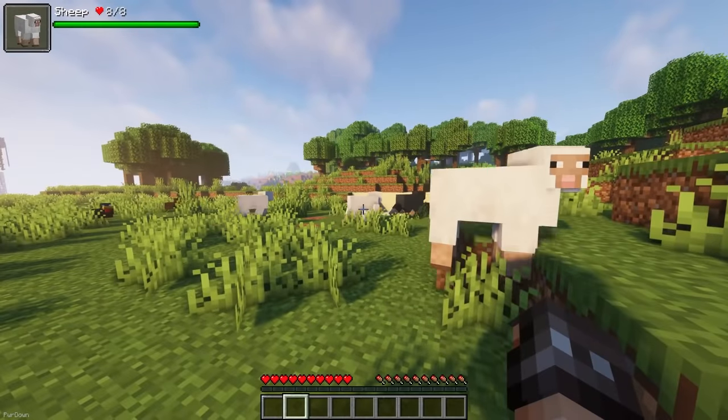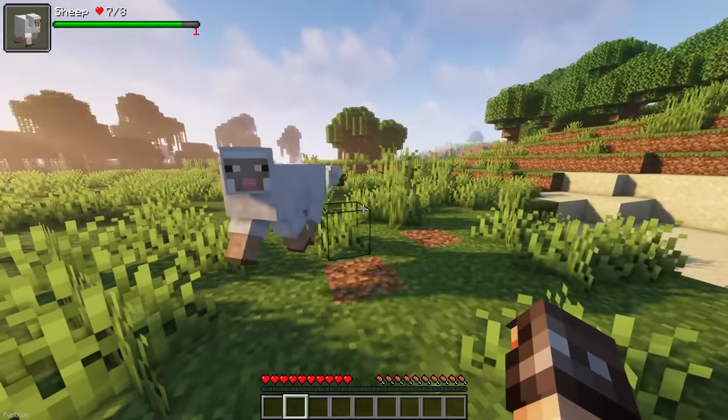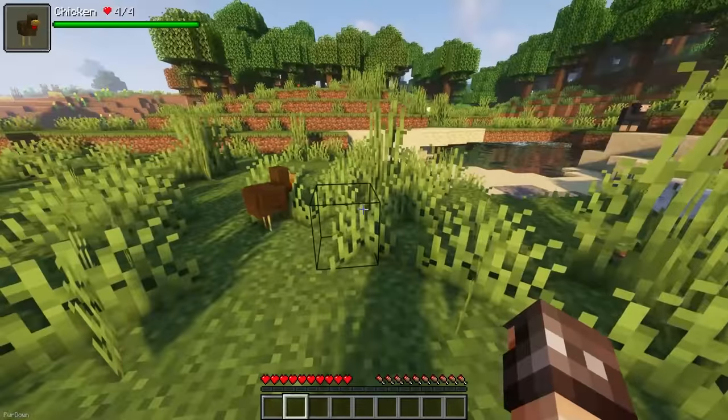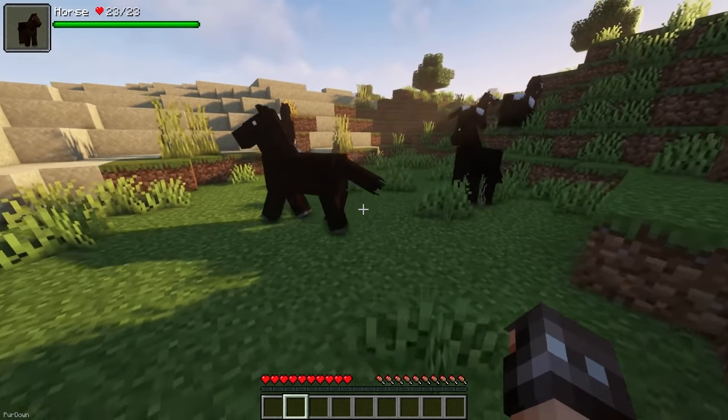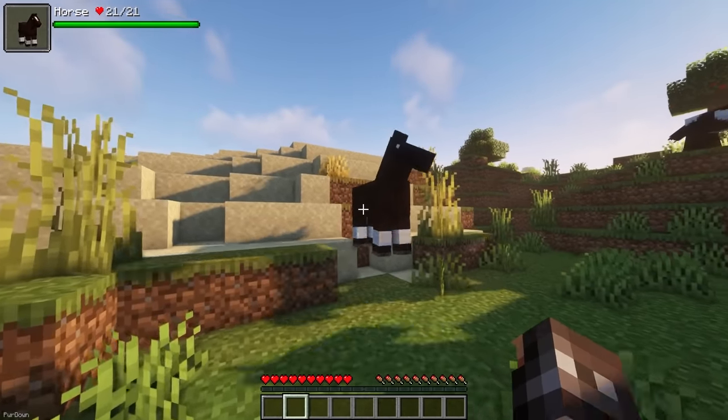With Herds Panic, if an animal is scared, other animals from the same pack will also be scared and react the same way. So if you hit a cow, other nearby cows will know what's happening and flee, which gives them a bit more intelligence.